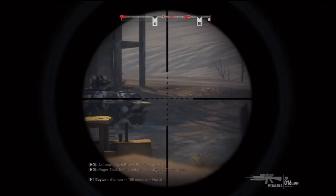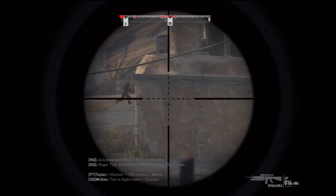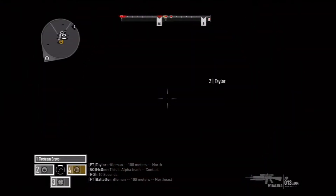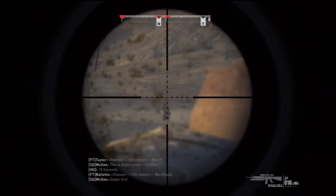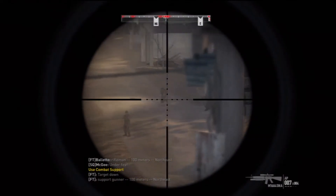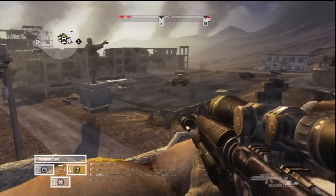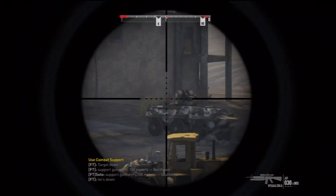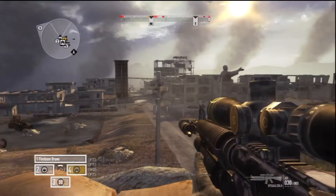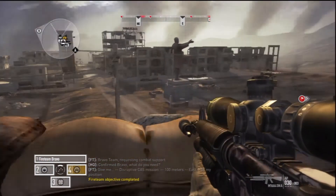Large and small missiles will take over. 100 meters north — this is Alpha team, contact. We're under fire. Support gunner, 100 meters northeast. Support gunner, 100 meters southeast. Target pacified. Bravo team requesting combat support — give me disruptive cast mission. Hoorah! Nice work, Bravo. Position secured. Fall back to the rally point.